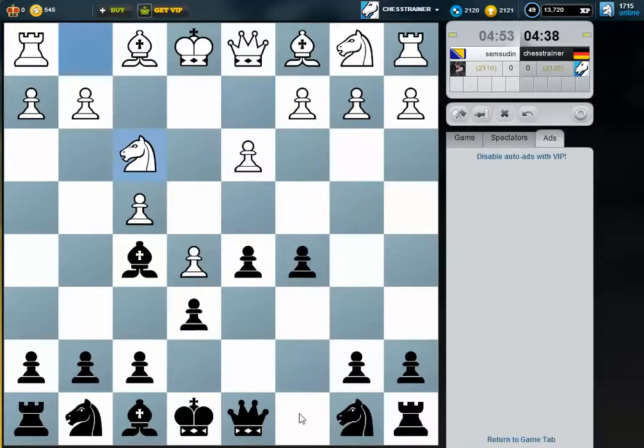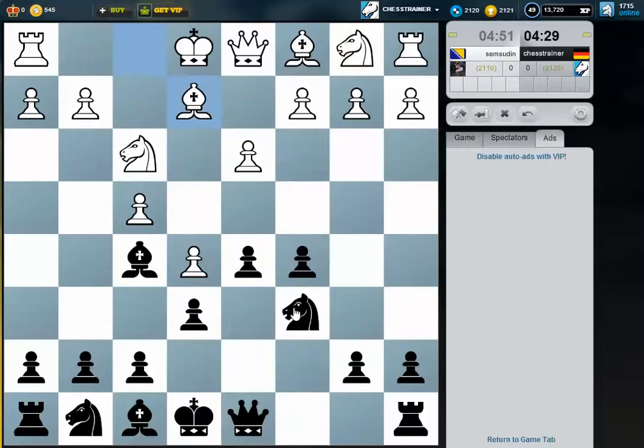Normally in the French defense you have the bishop here. He didn't play d4 though. So let's just develop our queenside pieces first, because this is the best square for the knight obviously. I'm not that sure where to put my pieces. I might play something like h5 even, and knight h6 to take control over the g4 square. I can also play f6 sooner or later to attack the center.